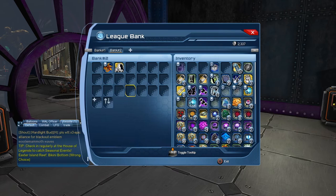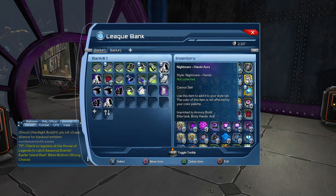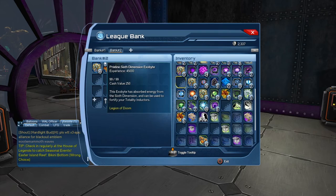You can set the tiers of how you want to do it. If you want to have bank one available to everybody — like we do — you just put whatever in there: collections, auras, stuff like that you think people will need. In bank two you can put some of the more serious stuff. For instance, I'm going to drop a stack of 99 in here and somebody needs it.